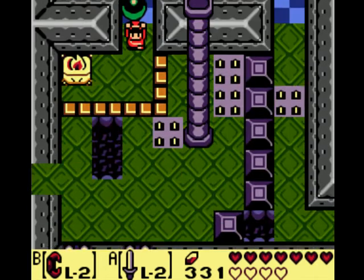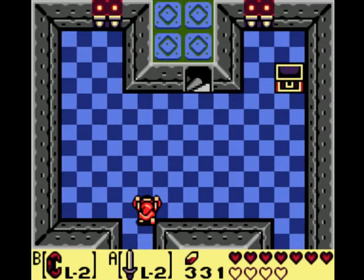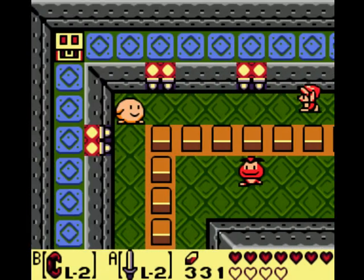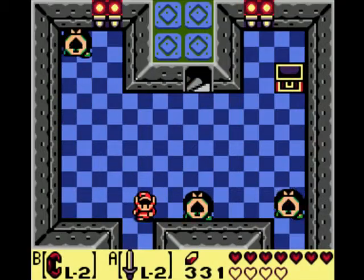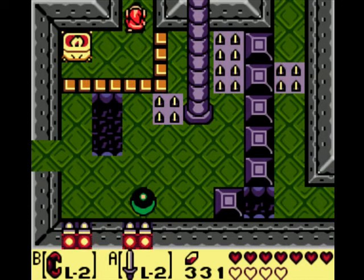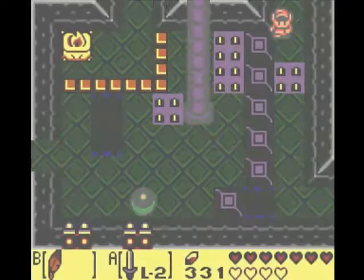I just want to move forward, because forward moving is something I like to do. Can we go down — is there anything to do down here? No, it doesn't look like it. Now how do we find our way into this room? That is the question. And what is the answer, you might ask? Well, I honestly don't know.